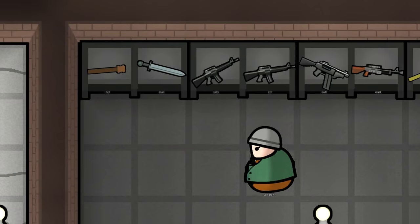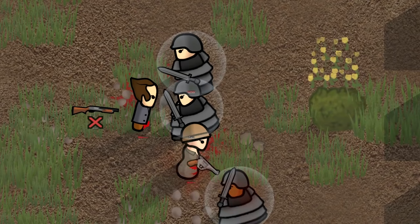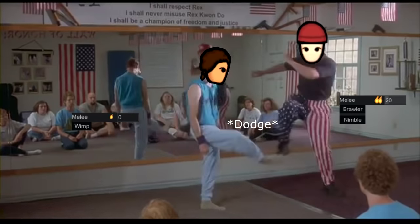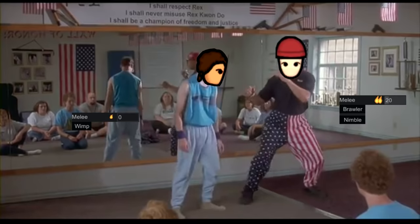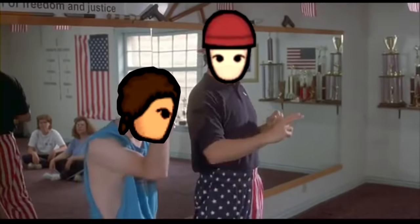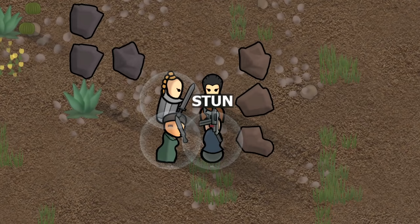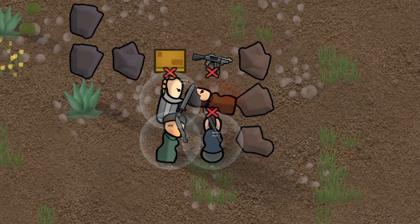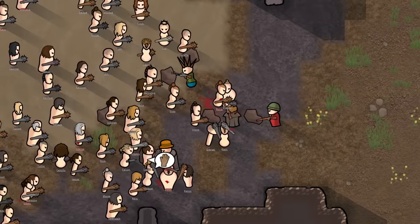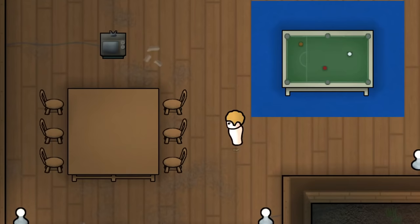For melee weapons, in my opinion, they're underrated in the instance of a human raid, as you can bait and gang up on raiders if all they have are guns. Your sharp weapons such as knives, long swords, and spears are used to deal the most amount of damage and should be used for killing raiders, while your blunt weapons such as clubs and maces should be used for a much higher chance of knocking raiders down and turning them into Roombas.